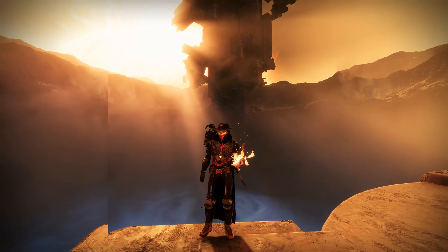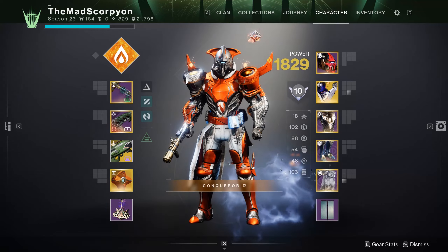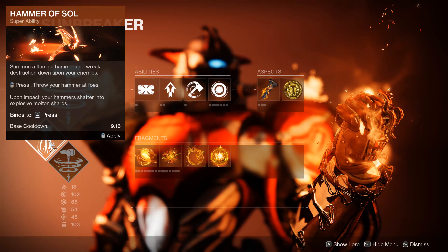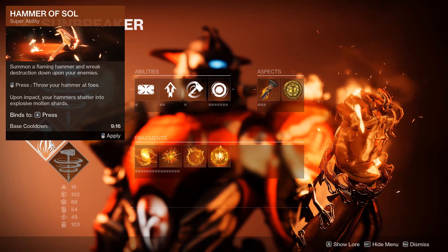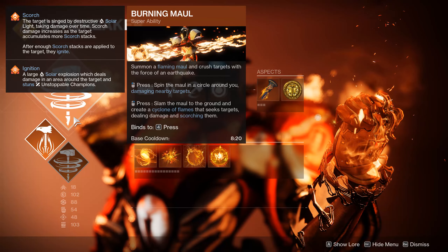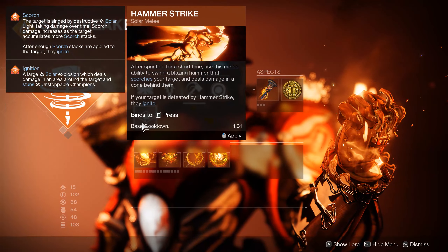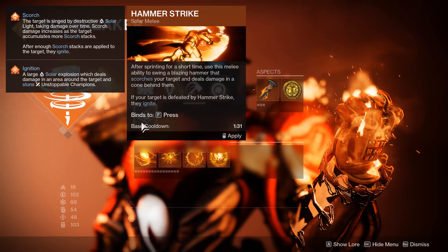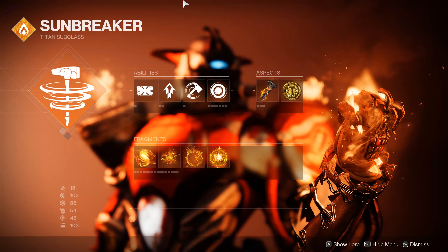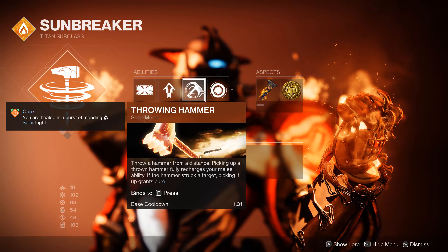Let's swap over to the Spicy Titans. Continuing on to our Burning Powerlifters, the first ability is a solid pick — it is Hammer of Sol. Bursting, exploding, scorching, singeing cluster bomb hammers. Great for add clear and solid enough damage on its own. However, that means we don't have access to Burning Maul, which I'll get into more of why that's unfortunate shortly. Our melee is Hammer Strike, a soldier charge ability that scorches on hit, and if enemies are defeated by the Hammer Strike, they straight up ignite. A lot of people were looking forward to Throwing Hammer, but I feel like it on a variety of classes might have been too OP.